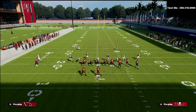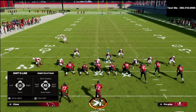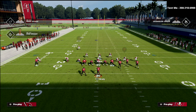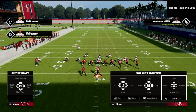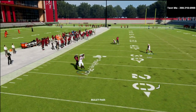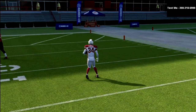If they start throwing to the flats all the time, come out in Sam Mike 3 Press — it looks basically the same as the man coverage, but now you have a safety on the backside where you can have some advantages in coverage. If they're abusing you with flat routes, go to this, and their out route won't be there. That's how you play a little chess with this coverage and blitzing concept.